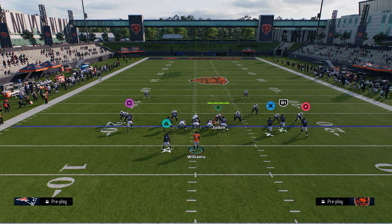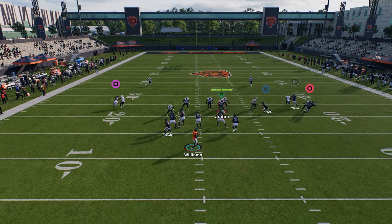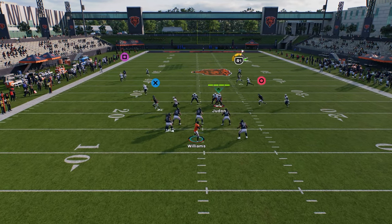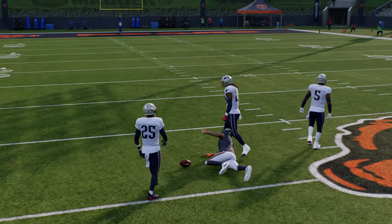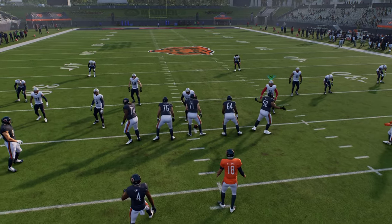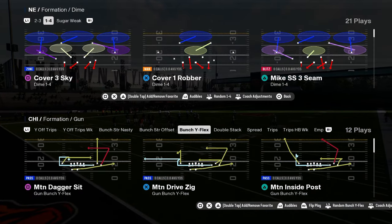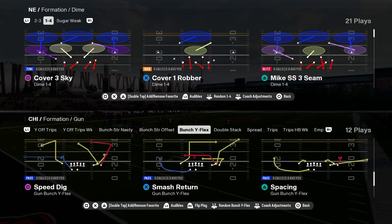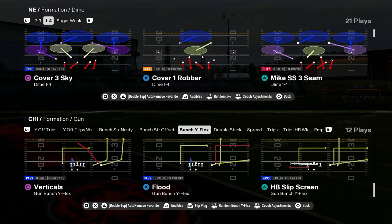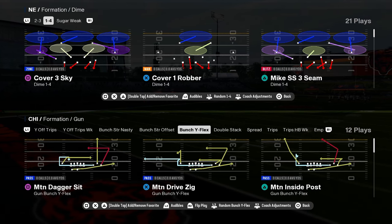One thing you can do with this is just drag him — you don't want X on a route, just drag him. This is essentially smash return, but you now have a much better man-beating post that gets into a unique spot on the field. Bunch Y flex — a lot of people are sleeping on it. It gives you a lot of value: inside motion inside post, play speed dig, a true smash return play, flood, verticals — just some cool plays.